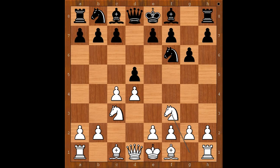Knight to f3, bishop to g7 — white to move. White can continue in many different ways. The most played moves in this position are bishop to g5, c takes on d5, queen to b3, e3, and bishop to f4.